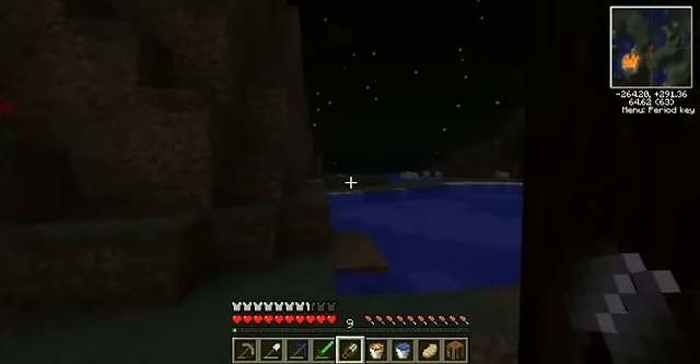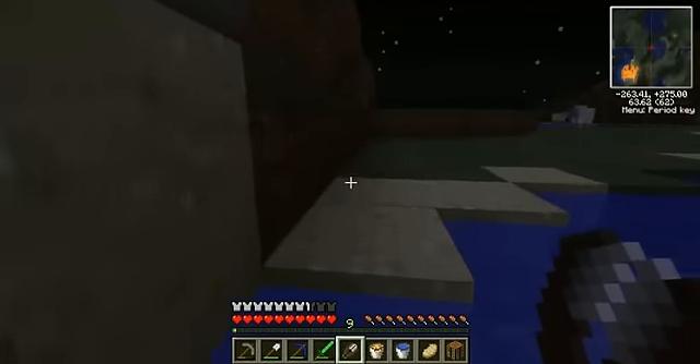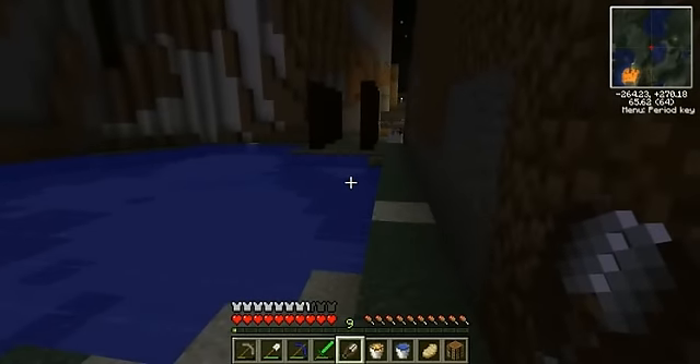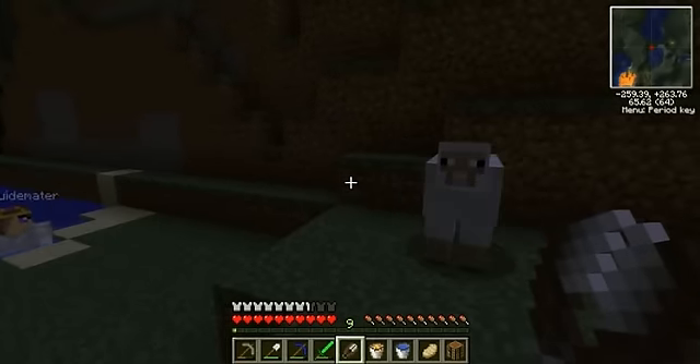Why is there an arrow in the wall? Because a skeletal archer was shooting at us. He was shooting at me. He missed. Just come over this way. He missed and I stabbed him in the face. Then you go up to the sheep and you right click on them when you have the shears equipped.